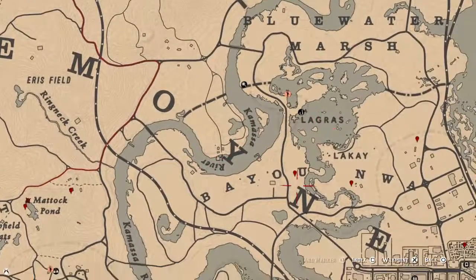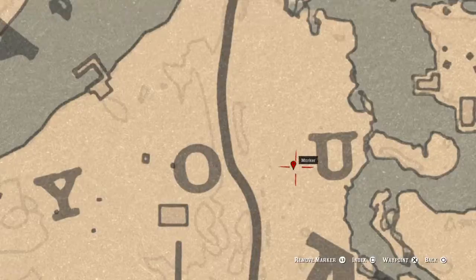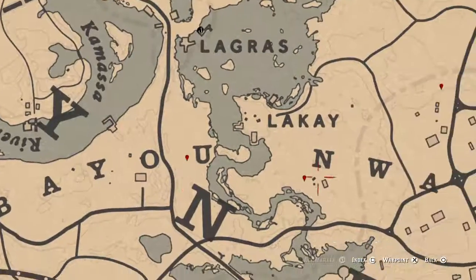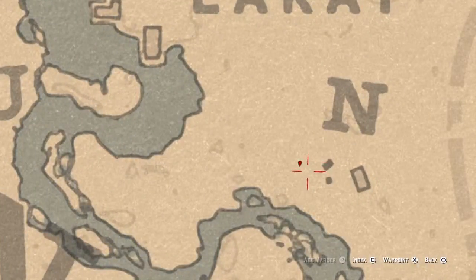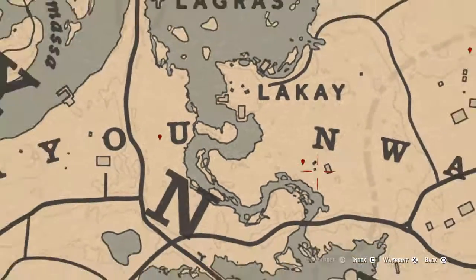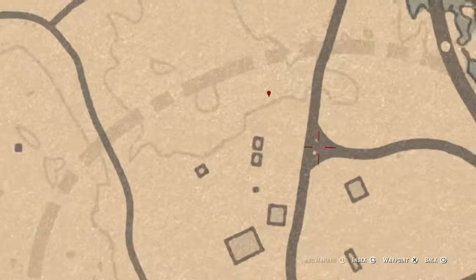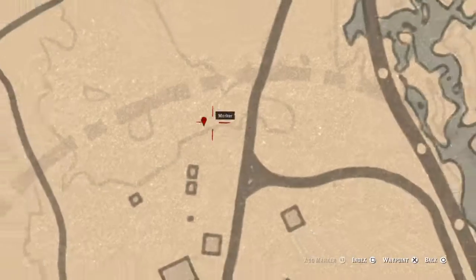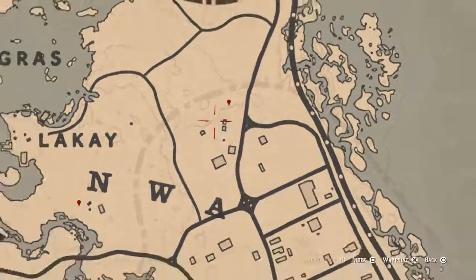This right here is a fossil right by the Bayou. This right here is a bird egg — turn your eagle eye and look up. This right here is another fossil; make sure you pay attention to the lines.